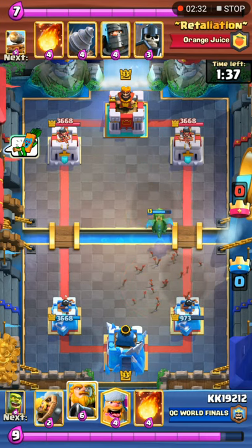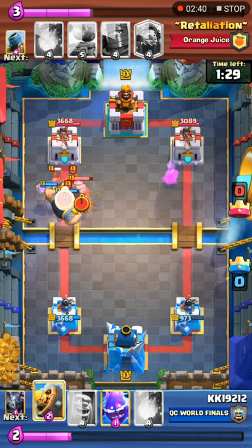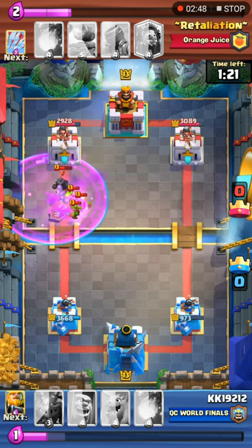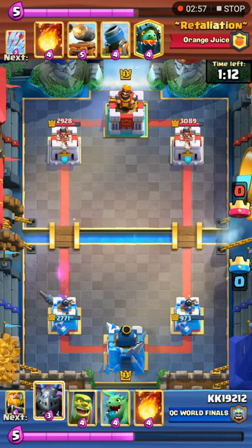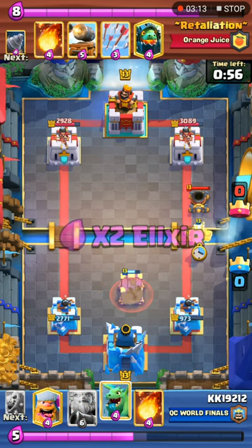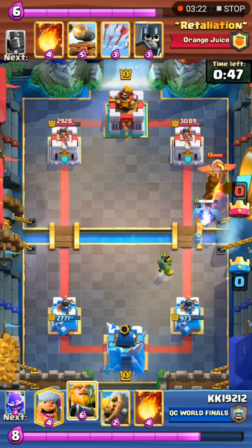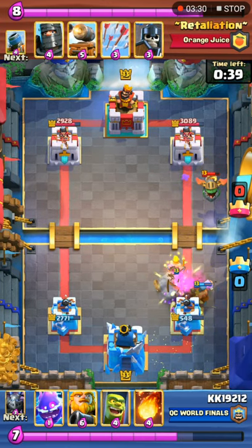KK plays a baby dragon at the back. Retaliation doesn't want to commit more elixir on the baby D so he just uses arrows. KK runs with Royal Giant as well as a lumberjack, goblin drill plus guards and goblin barrel. A barrel comes down from KK and then Dark Prince has to be played to prevent more damage. Dark Prince connected onto the left tower but it's okay for Retaliation. He sets up another mortar to go on offense and KK responds with a cage, then a mega minion to hopefully snipe the mortar down. Inferno D comes out to burn the air units. Retaliation goes in with Goblin Drill once again. Lumberjack responds but fireball pushes back the lumberjack, and a barrel is played.